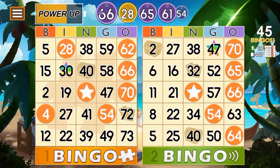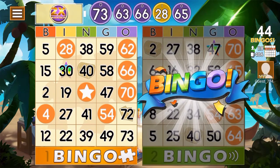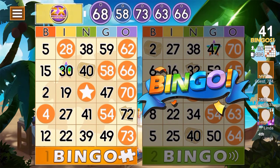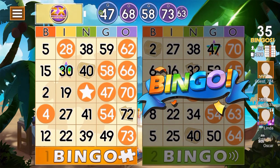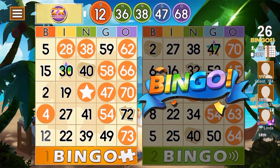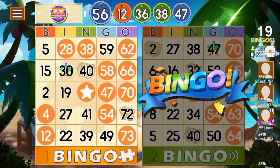Oh look at that, we're getting close! 063 — we got one already. 073 — alright. G58, 068 — nope. G47 — cool. N38 — alright. N36 — nope. B12 — oh, all we need is one! I27, G56 — nope.